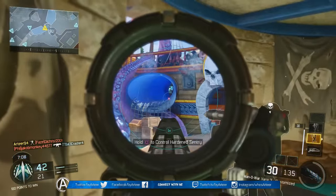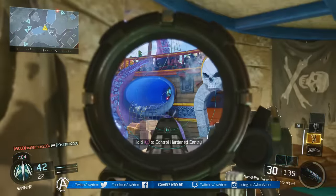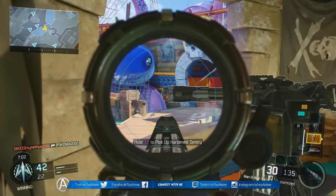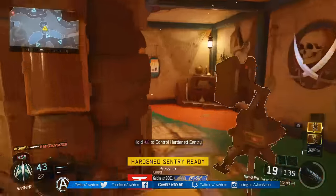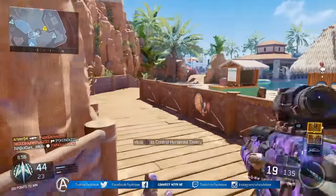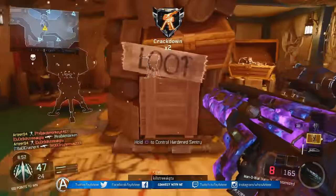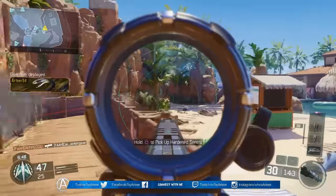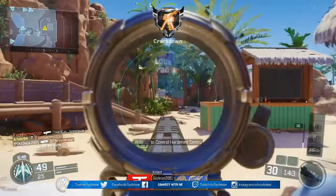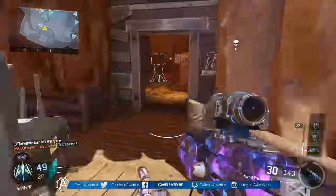Next up we have Fast Hands. For starters, it allows you to switch between weapons a little bit faster — personally I'm not a huge fan of that since I rarely use the secondary. But Fast Hands also allows you to zoom in faster after you're done sprinting; in fact it cuts the time it takes to zoom in after sprinting in half, which is definitely pretty good.